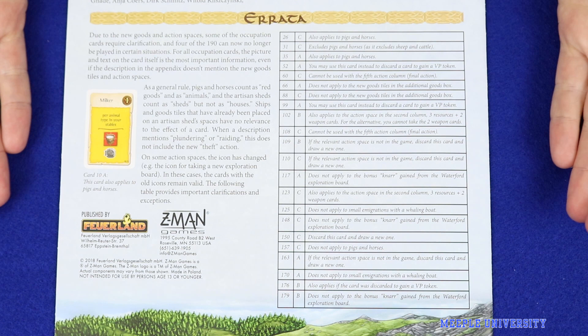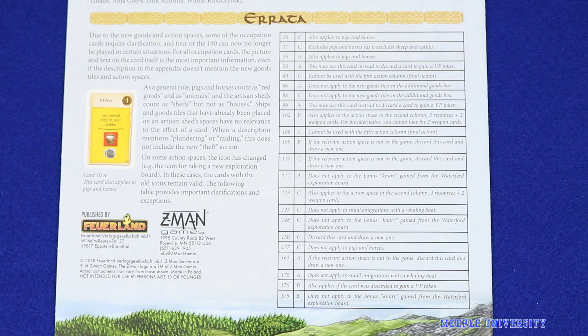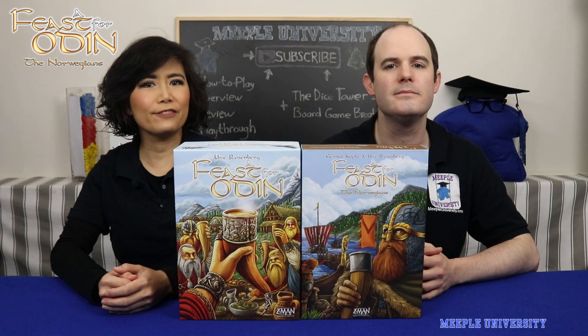You can count these victory points as part of occupations on the final score pad. On the back page of your Norwegians rulebook there is information about how to interpret occupation cards given the new goods in the game. Occupations relating to animals will generally also relate to horses and pigs, and the new artisan sheds count as sheds but not houses. Due to changes in action spaces, there are also some cards which can no longer be used.